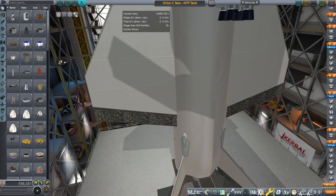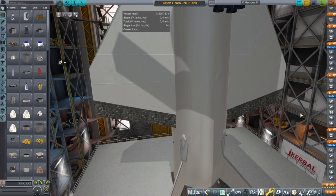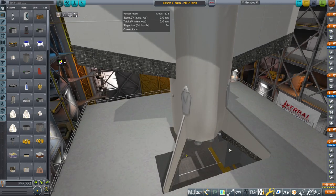Hello everyone and welcome back to Realism Overhaul Sam Moss in Kerbal Space World 1.8.1. In this video I'm back with the Orion carrier plane and its upgraded version with the custom wing pieces and control surfaces, and I think I have nailed the problem that I had in the previous video.